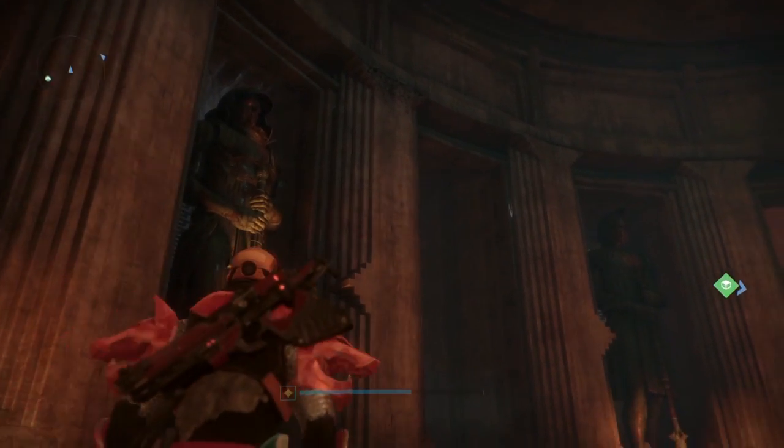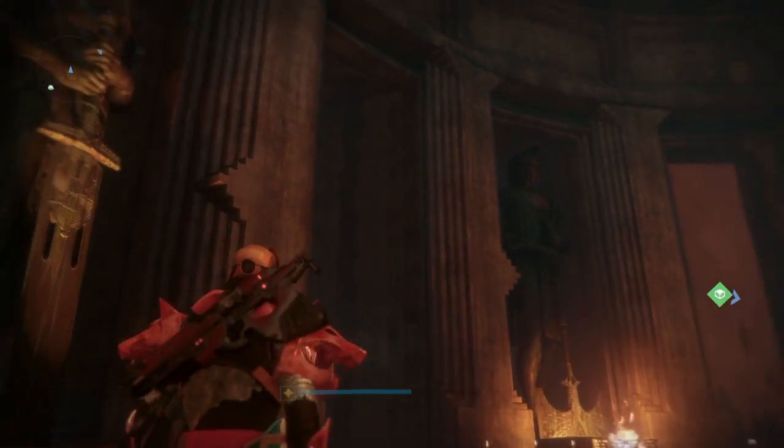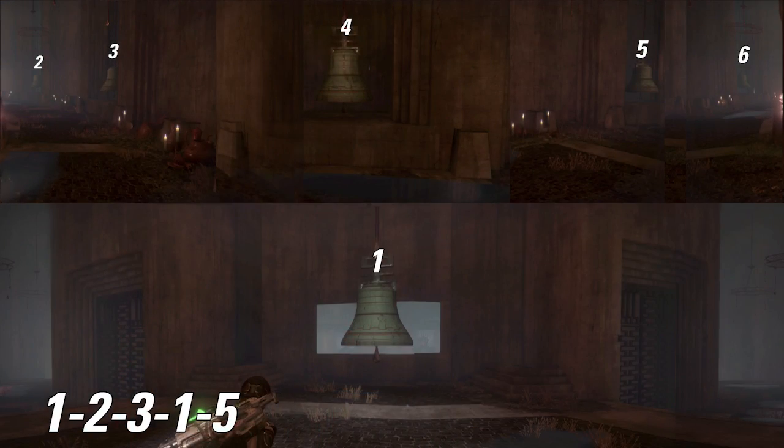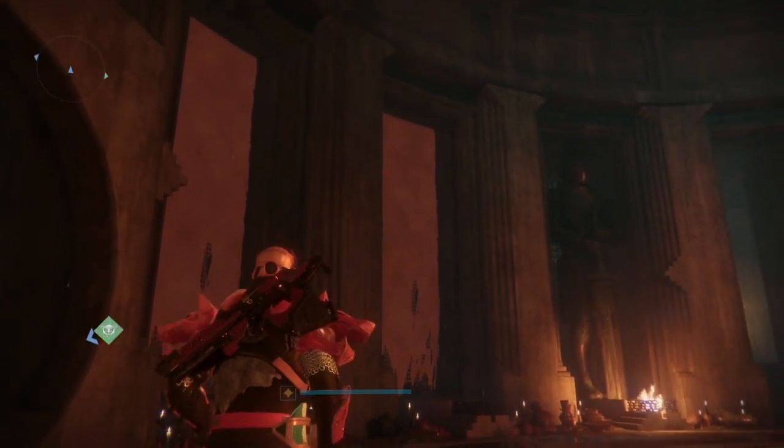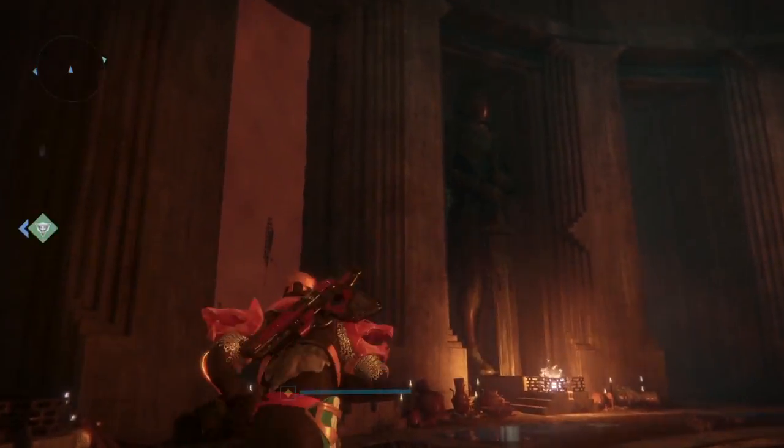You only have to hit the first five — that is the sequence 1, 2, 3, 1, 5. One being the bell up top, and two through five being the bells on the other end in sequential order from left to right. And all you need is one person to stand at bell number one, and one person to run and hit bells two, three, and five.